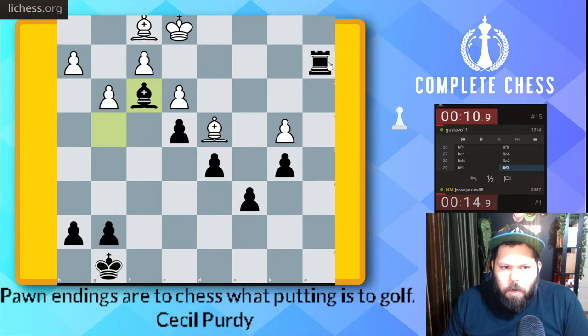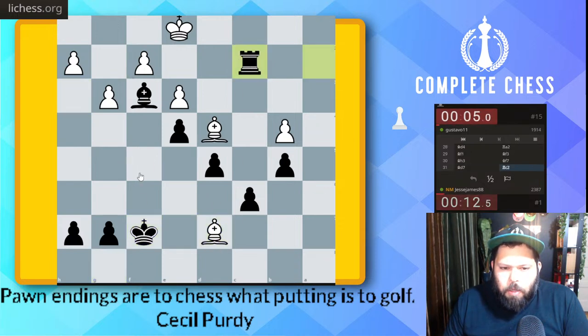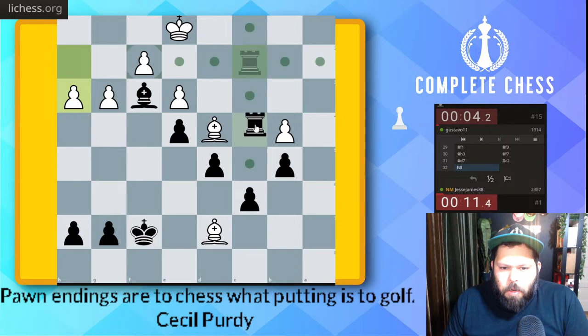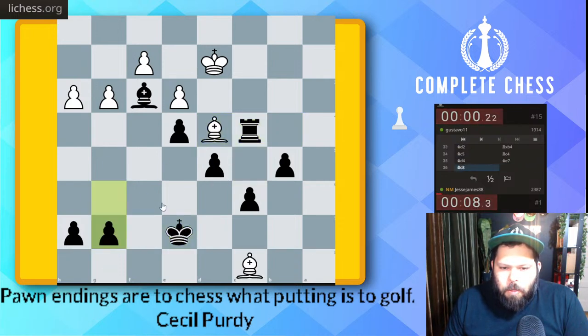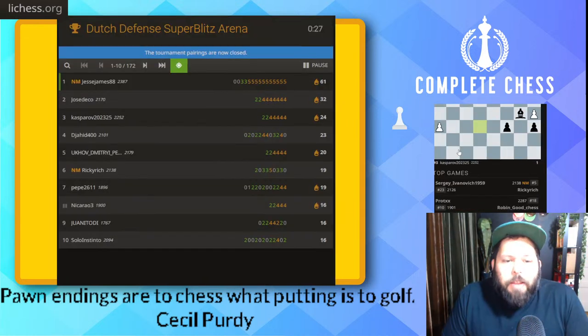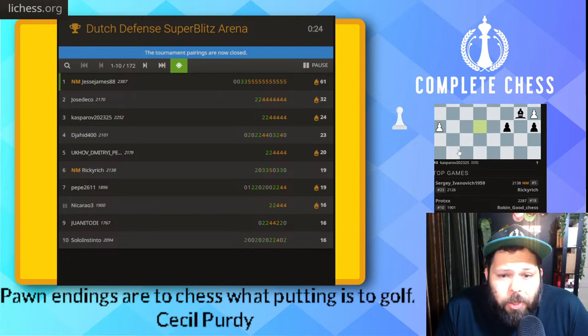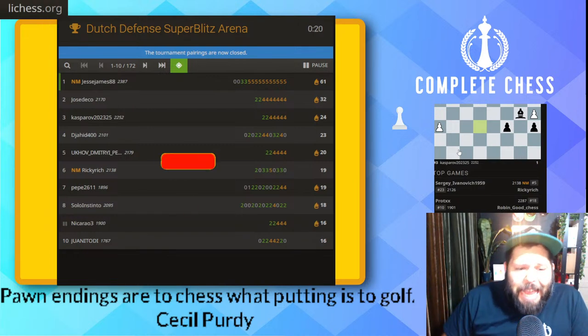Bishop g4, bishop f3. Rook here, rook here — oops, I made a mistake, they could have taken. 51 seconds left. King f7 stopping the check. Rook here guarding it. Rook c4, takes. Rook c4, king here. G6 — game over! Alright, 28 seconds left so the pairings are closed. Thank you guys so much for hanging out today. If you haven't already, please give us that like and subscribe!